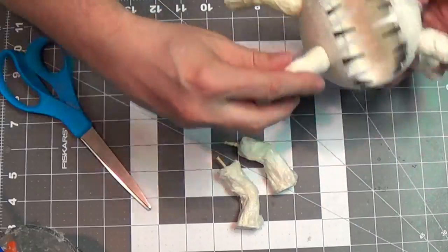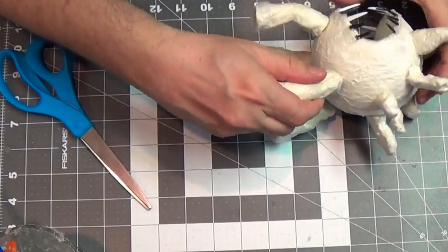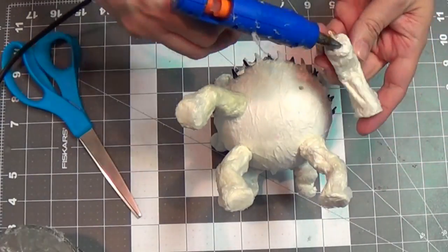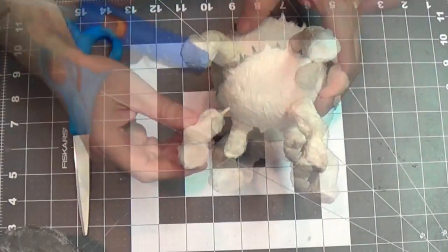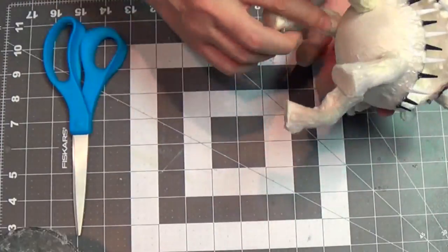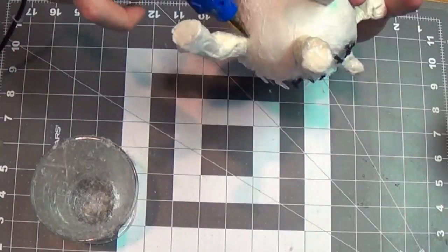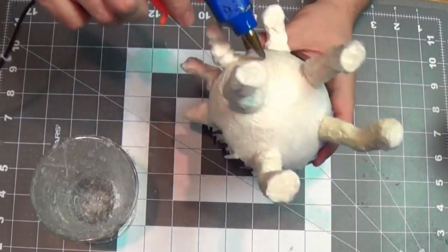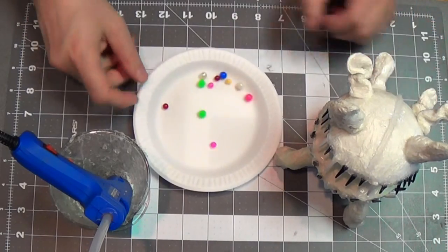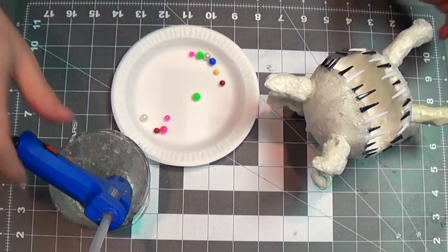I get an idea of where I want the legs first. I like the idea that the legs are bent out in all different directions — that's fun. I just hot glue those on. I know it's looking like a hot mess right now, but this thing is going to be awesome when we're done. Now I start blending those legs in.